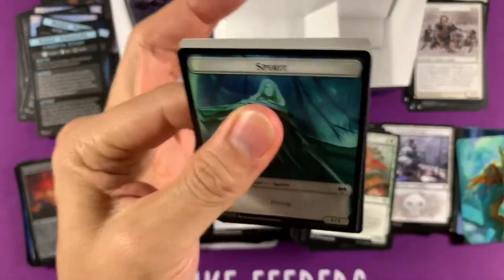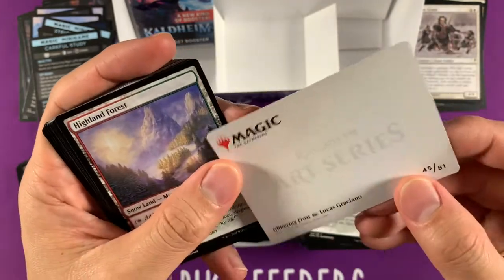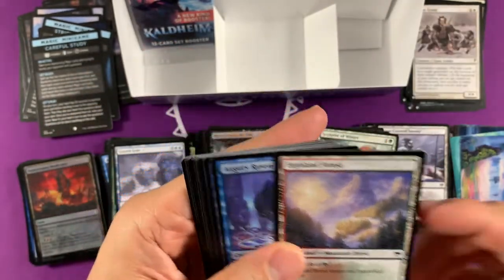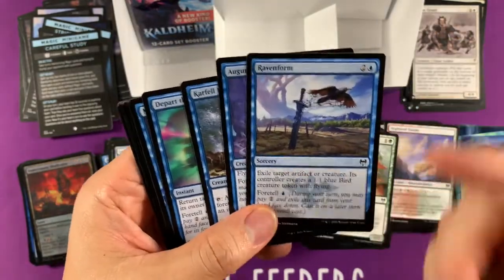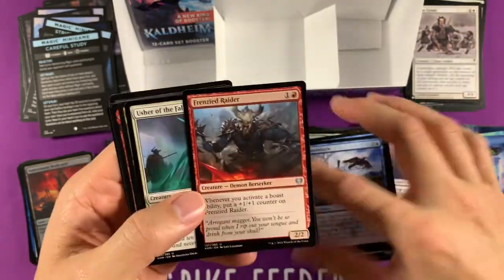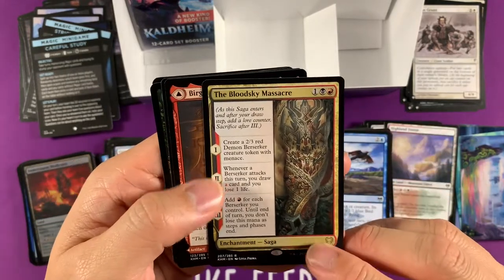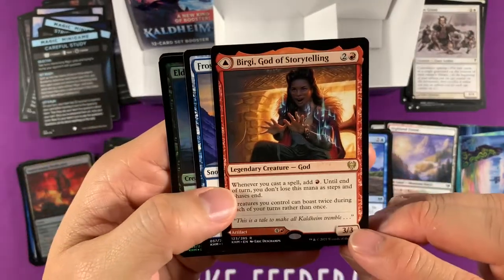Let's wrap it up. No more list card — we did get a Phyrexian Tower, so that's gorgeous. This piece of land is nice too — Glimmering Frost. Raven Form — this breaks the color pie; I think Rosewater said this should have been in white, but oh well. The Blood Sky Massacre — that looks really realistic, sweet tattoo right there. Birgi, God of Storytelling.